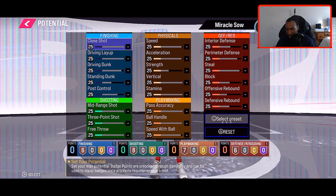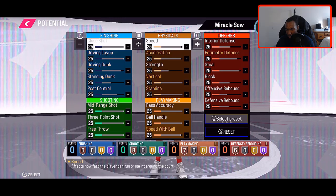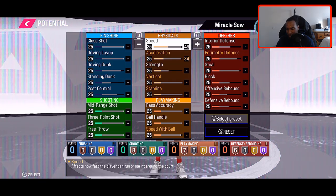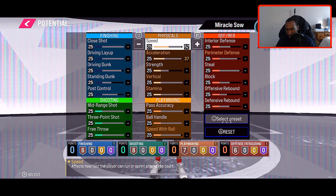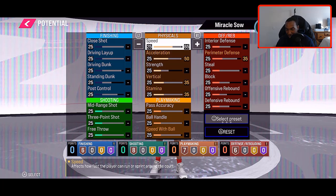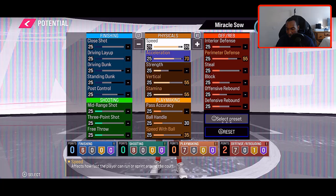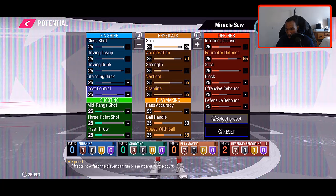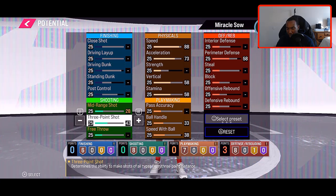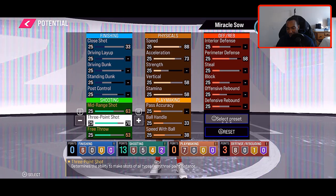All right, we can actually improve some of these attributes. I'm going to try to find a nice balance. Let's go over to speed and increase that — I'm going to bring speed up to 85 so that we can get past defenders. We're going to hold off on acceleration for now. I want to hop over to three-point shot because we've got to make sure we can shoot the three. I want to make the three-point shot 85 as well so that we can knock down those three-pointers.